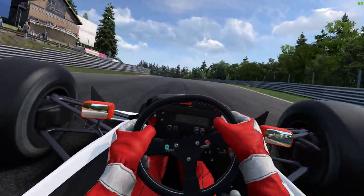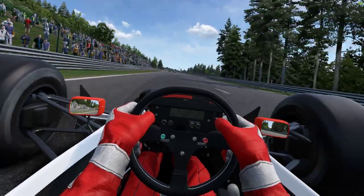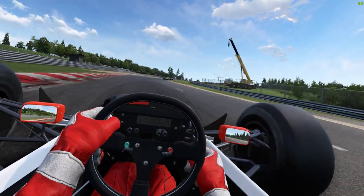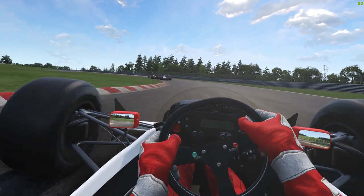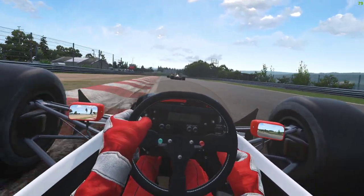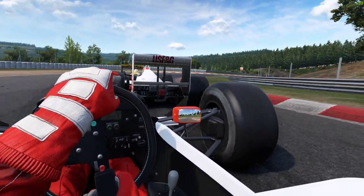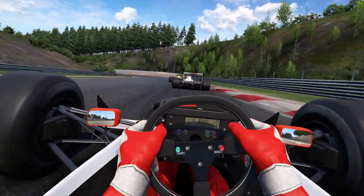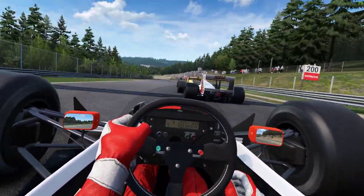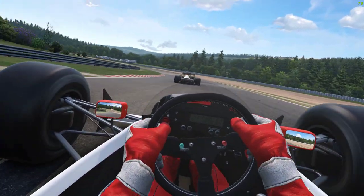Nice and smooth up Eau Rouge. Back end got a little bit twitchy there before the change in direction. Green flag — somebody's having an off that we've gone past, I missed it. Make a lot of change from there, sixth to third. Keep it smooth, slowly on the power. Watch the kerbs Owen. These cars do not like to be flung around, so it's trying to keep things smooth — even when you keep it smooth it does things like that.